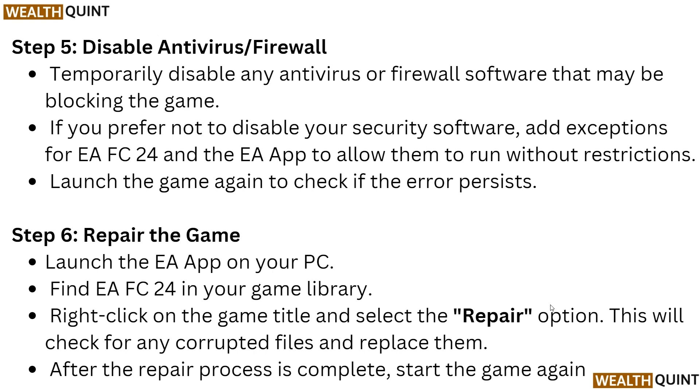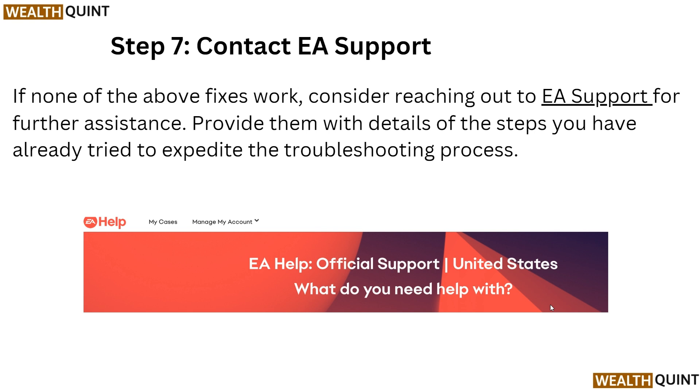Step 6: Repair the game. Launch the EA app on your PC and find EA FC24 in your game library. Right-click on the game title and select the Repair option. This will check for any corrupted files and replace them. After the repair process is complete, start the game again.